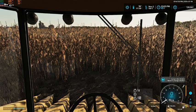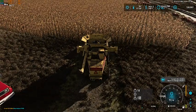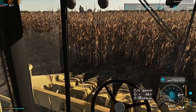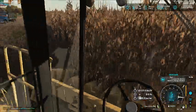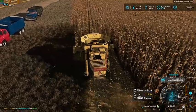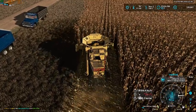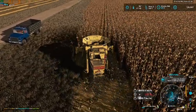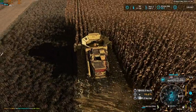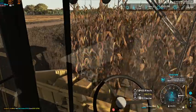Hello everybody and welcome back to Forest River. As you can see, we are sitting at the cornfield and we are going to get started and start cutting our corn. This is going to be some high yielding corn, which of course is a good problem to have. We've got corn trash falling behind us, so that's perfect because we'll be able to come back and get that raked up later on.